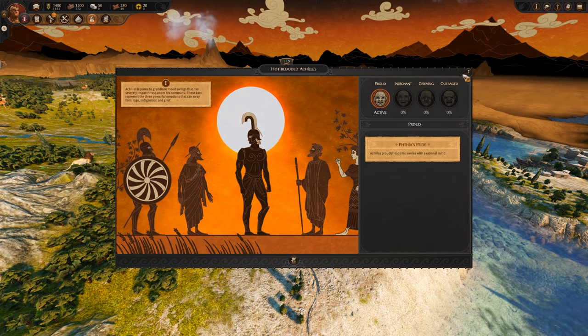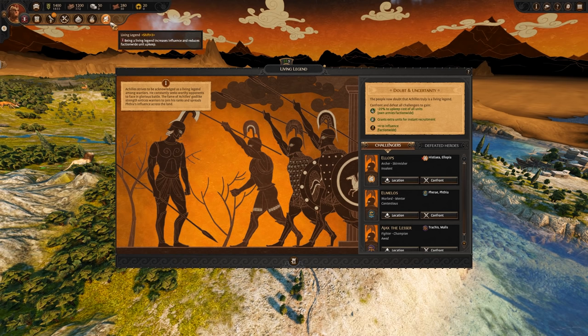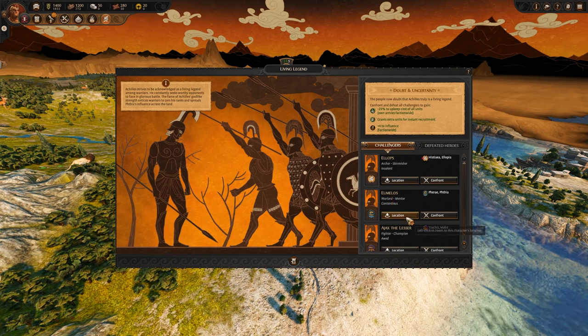As a fabled hero of antiquity, Achilles' Living Legend mechanic plays upon the notion of increasing his legacy across all time. As his legend grows, so will his confidence, allowing Achilles to spread the influence of Phthia across the land, reduce the upkeep of maintaining his troops, and allow him to recruit more units instantly as men rally to his banner. His confidence is increased by confronting or locating and defeating any hero in a unique list of challengers, chronicling his achievements in the defeated hero section. You will enjoy an Achilles campaign if you are looking for a singular hero that is destructive in close combat and leads a smaller force of elite soldiers. Achilles' battle tactics are geared towards destroying the leadership of his foes at his own hand, while his unbreakable and highly maneuverable units outflank the opposition.